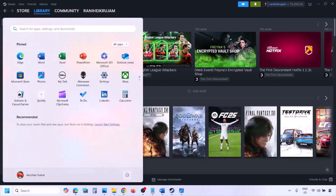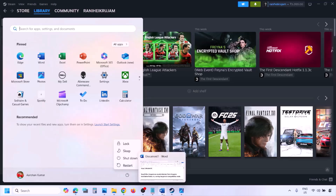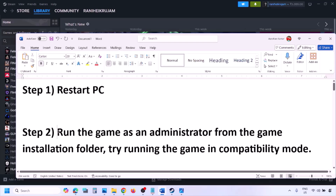The next step is to simply restart your computer. Just restart your computer once — do not ignore this step. After restarting, check if the issue is resolved. If still not working, the next step is to run the game as an administrator from the game installation folder.